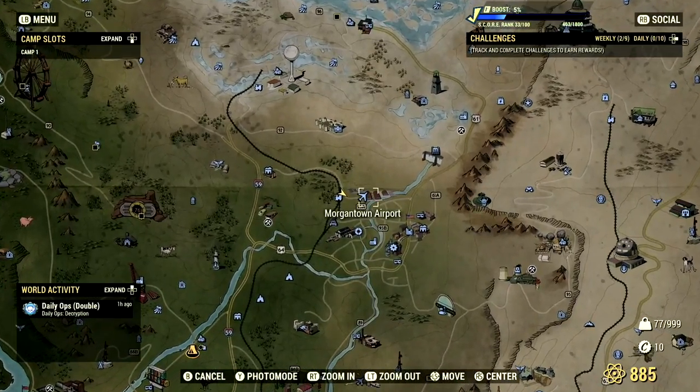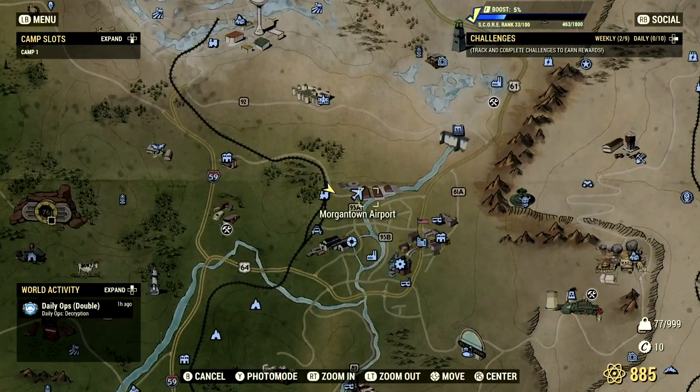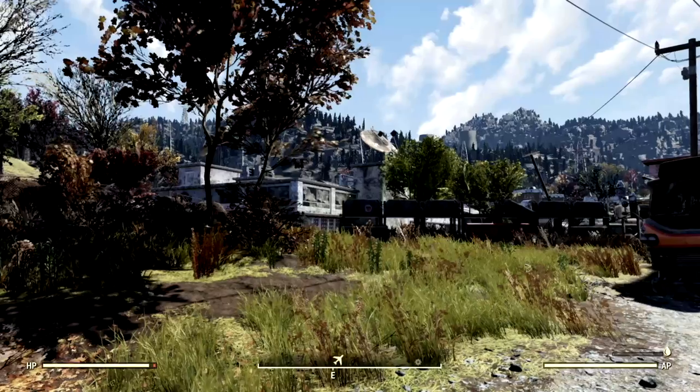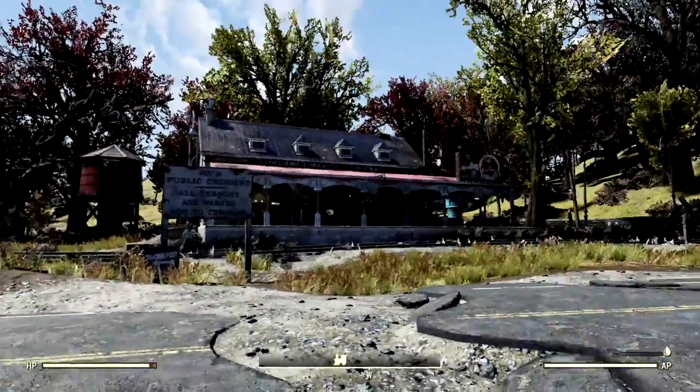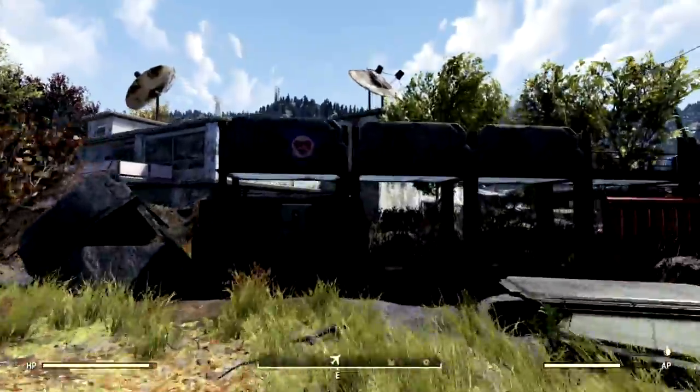For this backpack plan, you can actually obtain it any time whether you're fresh out of the vault or you're an in-game player. All you need to do is make your way over to the Morgantown Airport. If you decide to fast travel to the airport or the train station, this is where you're gonna spawn, and all you have to do is make your way on inside the airport.